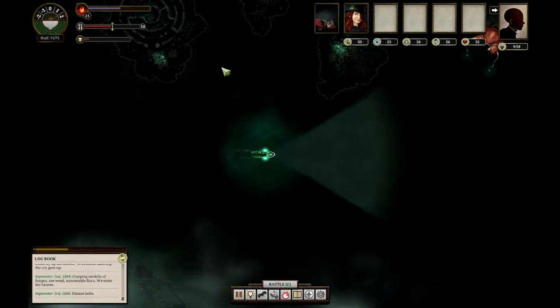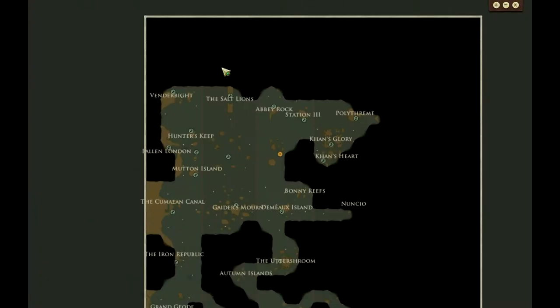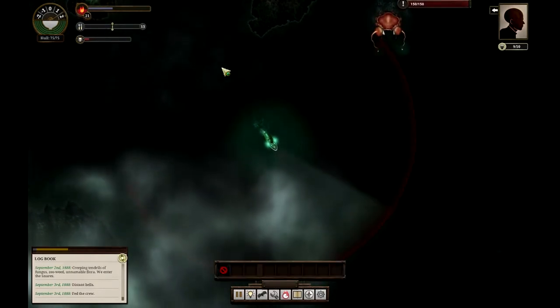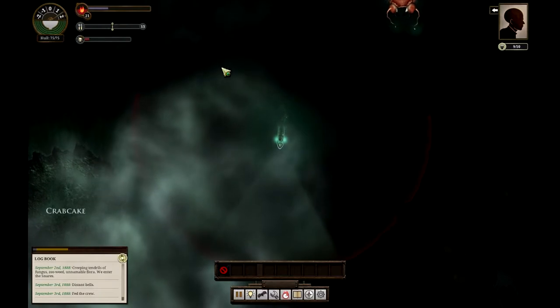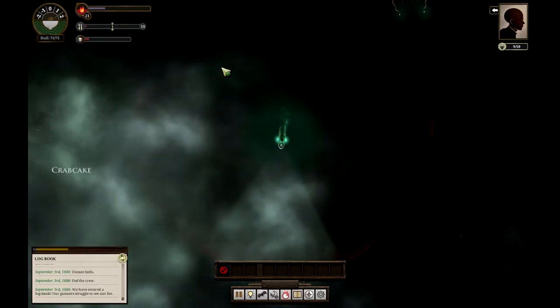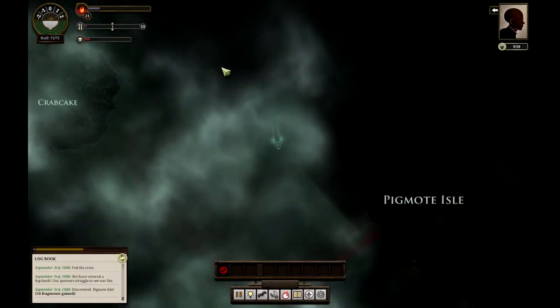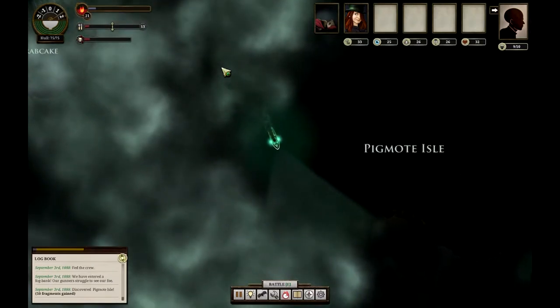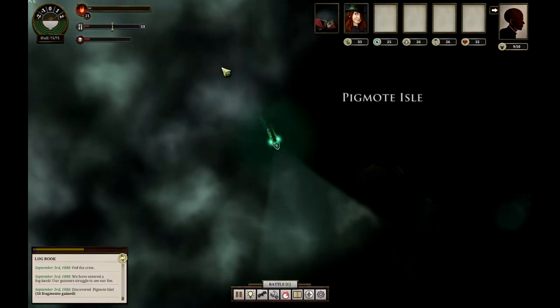Fuck this — we might have to burn some fuel supplies but we're gonna try and get out of this range. Fucking crab is the worst dude, every time I come around here there's sea creatures trying to kill me. Pigmodi Isle — I don't think that's relevant to me right now. There are a lot of ships crashed here, this is a fucking scary place. There's a lot of danger around this place.